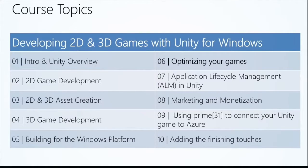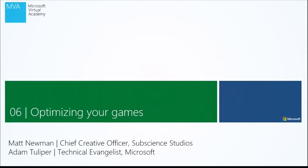We're going to start with optimizing your games, then go into ALM and Unity to learn about Visual Studio Online and source control with Unity. Tobias has a great talk on marketing and monetizing your application — an area that developers greatly lack in. Using Prime31 to connect your Unity game to Azure comes in Module 9. Finally, Module 10 covers adding finishing touches like live tiles and platform features to make your game pop. Let's get started with optimizing your game.